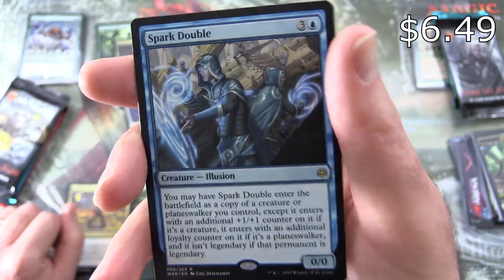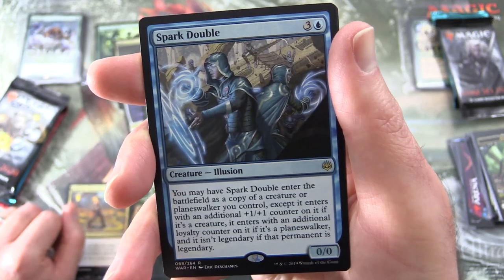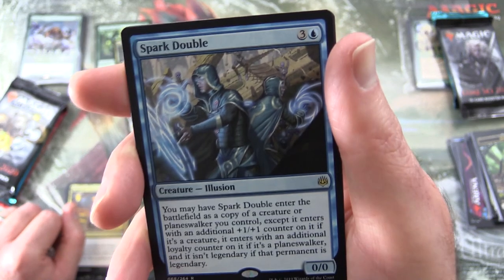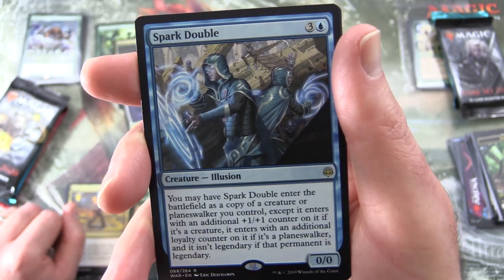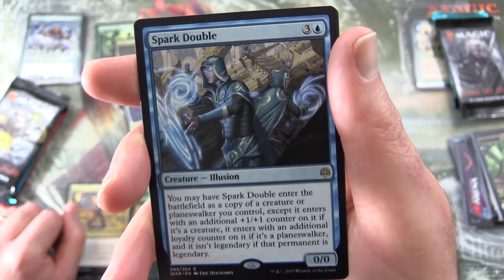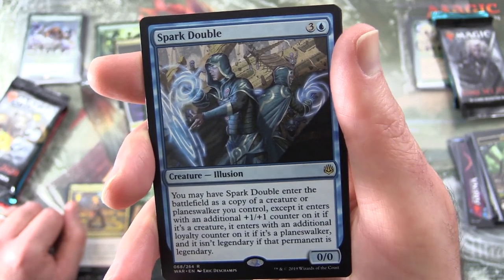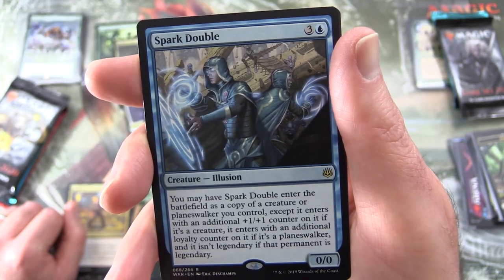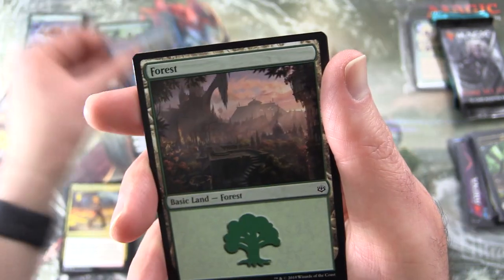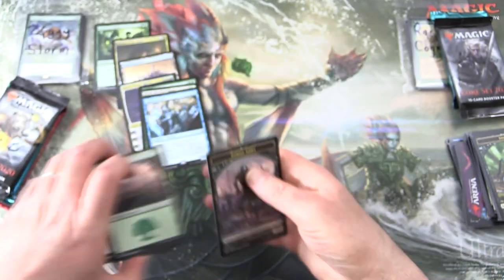The rare is Spark Double. Creature Illusion, 0/0 for 4. You may have Spark Double enter the battlefield as a copy of a creature or planeswalker you control, except it enters with an additional +1/+1 counter if it's a creature, an additional loyalty counter if it's a planeswalker, and it isn't legendary if that permanent is legendary. You can see why that might be a little bit annoying. Also a Forest and Zombie Army token.